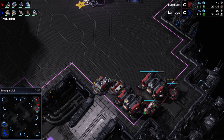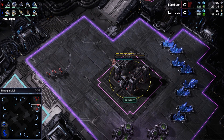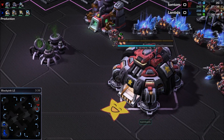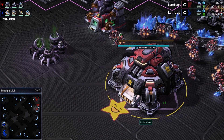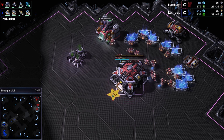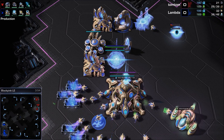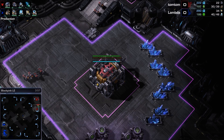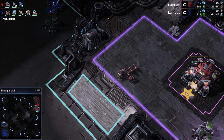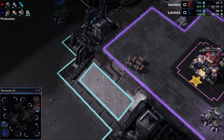He also has an engineering bay which he's not using for anything, unless he's going to make this natural a planetary fortress — not standard, and not something a pro player like Innovation would do, but at this level it doesn't hurt all that much. What you do want to do is make this main base an orbital command. Orbital command costs 150 minerals, allows you to throw down mules and scan, and it's so stinking useful. You can scan your opponent to see exactly what they're doing — they can't block it. You can throw down mules to increase your mineral income enormously and out-macro your opponent.